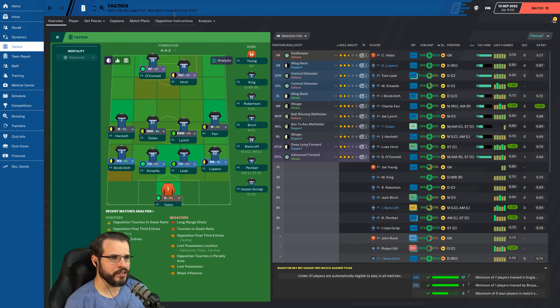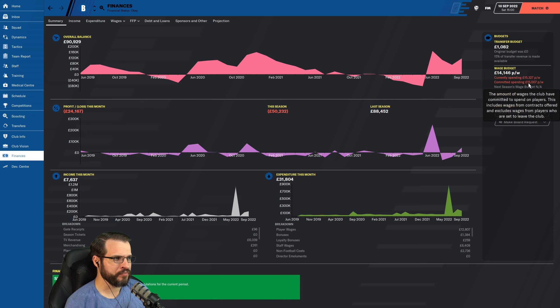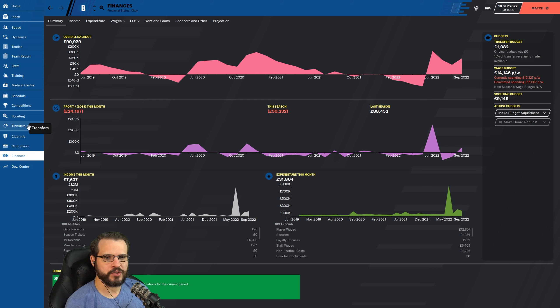Alright, here we are, ready for our game against Fylde. It's an away game. We've actually already beaten them once this season — two games ago, in the Leasing.com Trophy North Group H, with 386 attendees. We actually got about $10,000 for winning that game, which was pretty awesome. That helps us out the finances quite a bit, especially since we're still quite a bit over on the finances. We're paying $15,000 committed, currently spending $15,327,000, and our wage budget is $14,146. Whoops! I've tried to get rid of a couple other guys, but nothing's going.